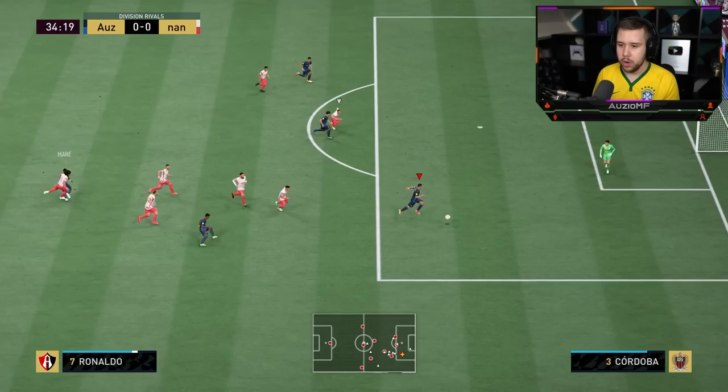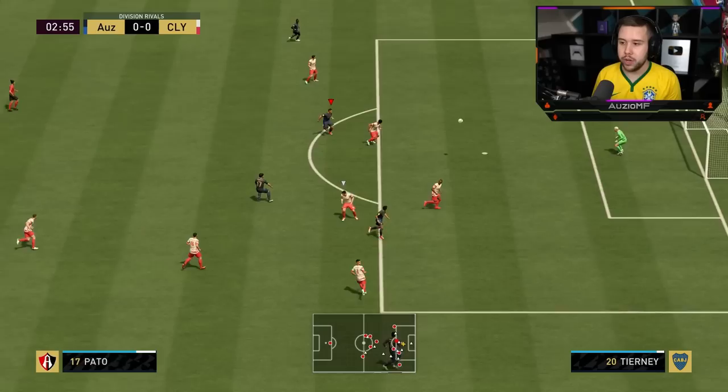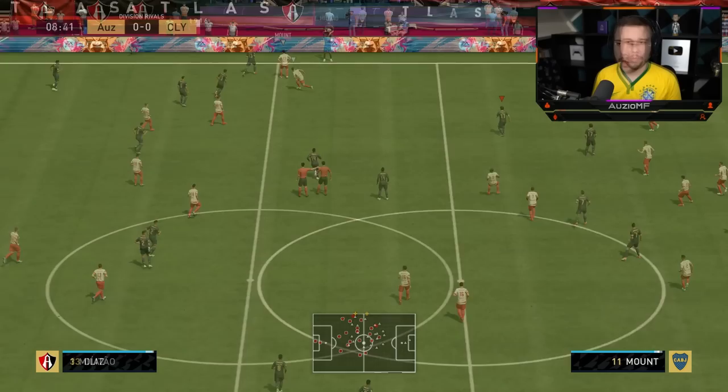Ronaldo makes that run — we're through. Look at how Pato committed to get in front of the defender to give me that passing option, that was really good from him. Just going to chip it over — Pato, shield him off. Using that strength to shield off the player. Let's go for it on the weaker foot — I mistimed it. It wasn't a bad shot, but that was on the four-star weak foot.